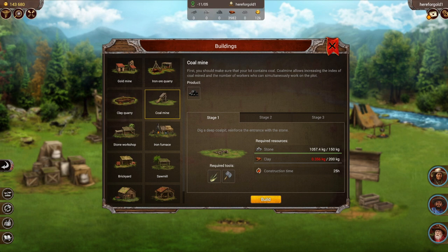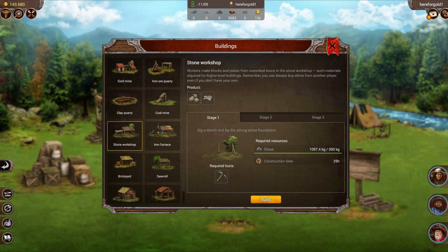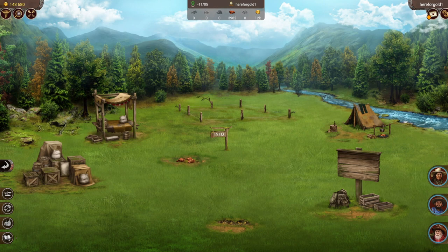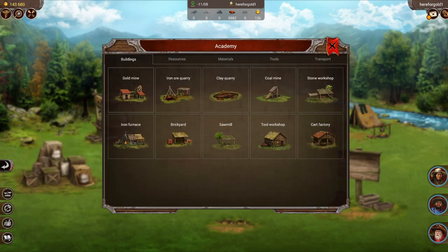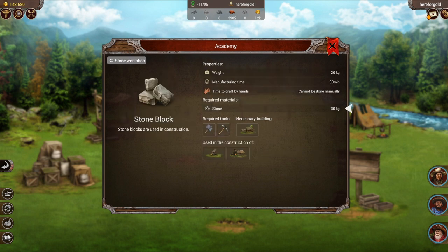We could build pretty much any of these — some of them do require certain resources to be on the plot, such as a gold mine. I'm going to take a look at these and I think I'm going to do the stone workshop. I want to do that because I just cleared off a whole bunch of stone, so I know I have stone on hand, as you can clearly see here under required resources. Just before I decide, I'm going to go look at the academy to double check exactly what the stone workshop makes and what resources I need.